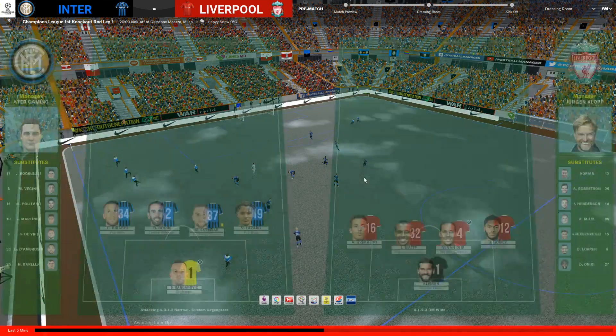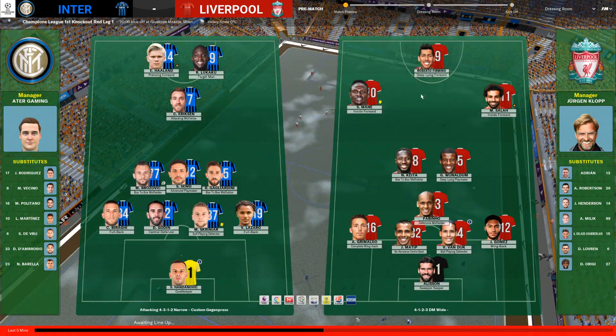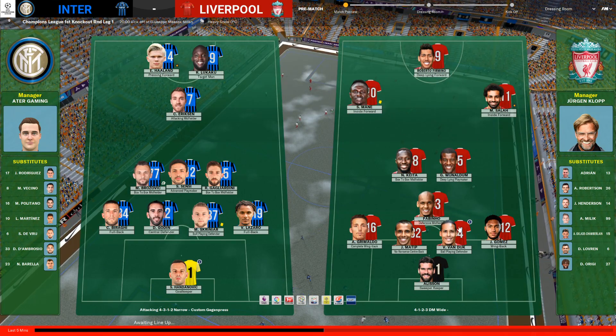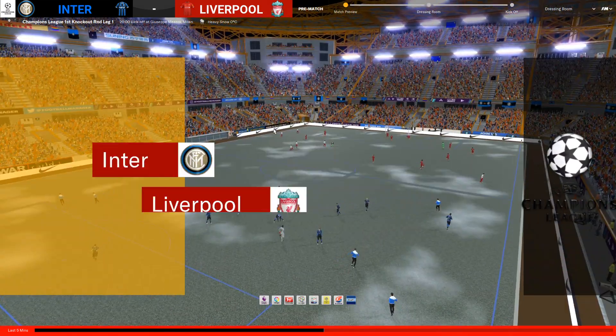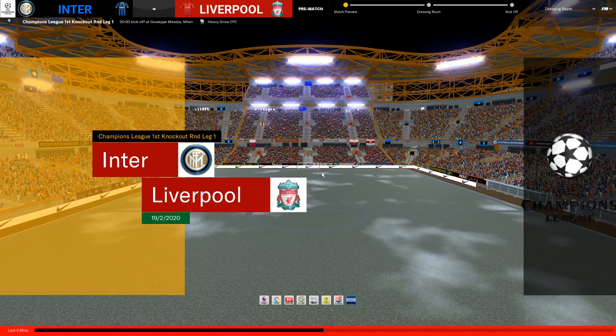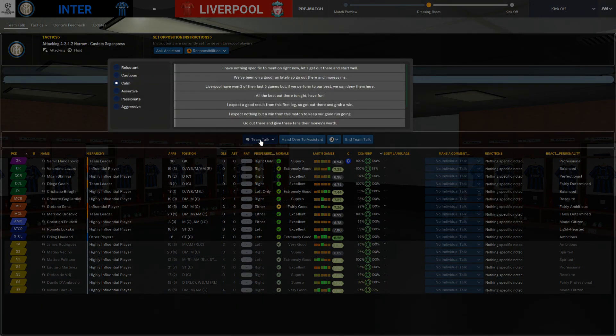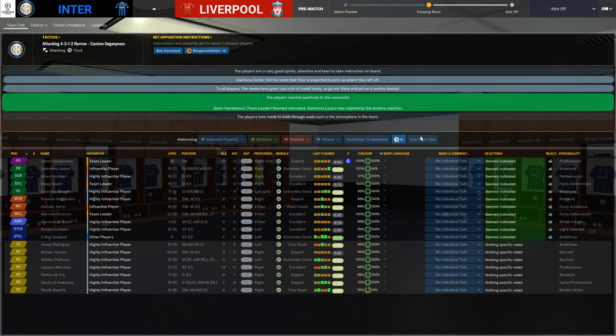We need to perform up top. Look at Liverpool with three big guys up front — Mane, Firmino, Salah — plus Keita, Fabinho, Van Dijk. So many good players. And look at the weather — we clearly don't have the greatest conditions. I actually played a game recently where there was a snowstorm, with some new graphical effects added in FM20. It looked really cool. But look at the team talk — every single one seems motivated, and we're going to need it.